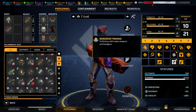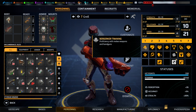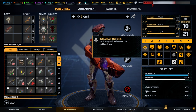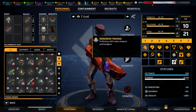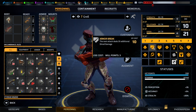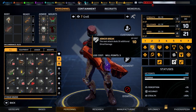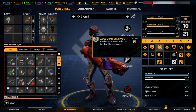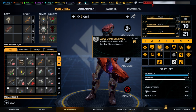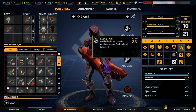Moving on to berserkers — potentially the best support class but worst class in isolation. Berserkers are confined to melee weapons and handguns, which aren't really shining. However, they have some fantastic skills. Armor break is something I would always suggest you skill — the next attack shreds armor, which is an ultra-effective way of dealing with armor. Close quarters evade is a nice add-on for less damage from melee attacks.